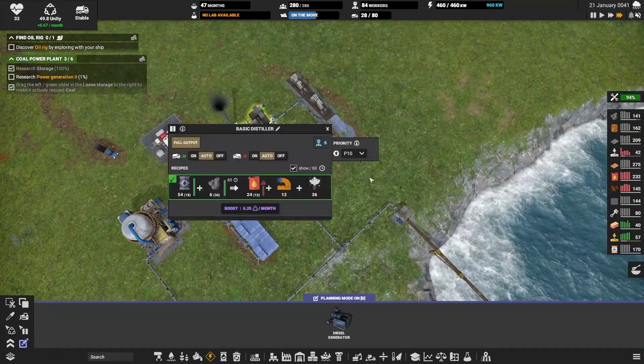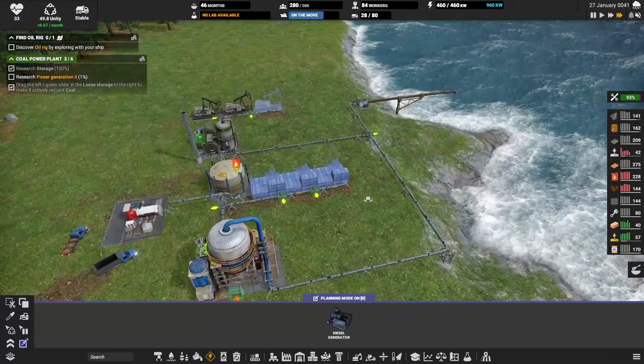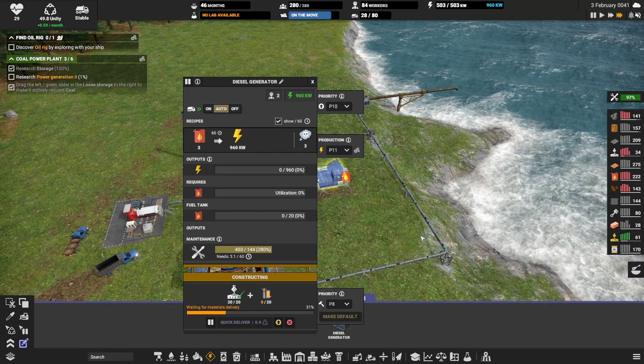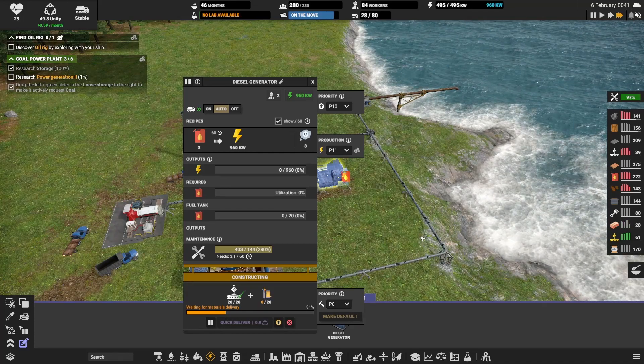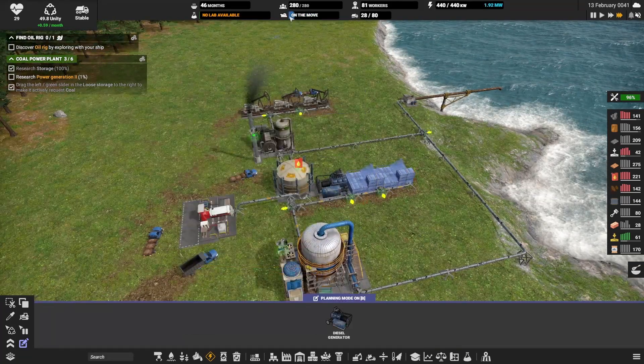We need three of them — this is 54 oil and these are 18, so you need three of them. I think it was at 38, 46, 54. In order to run this thing you need a three-to-one ratio. These power — this is 960 kilowatts, so it will be almost a megawatt. That's not bad.